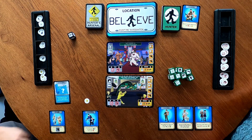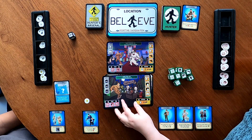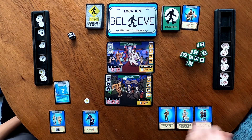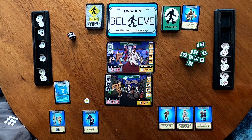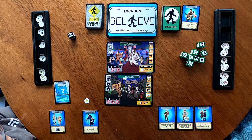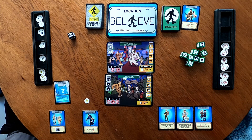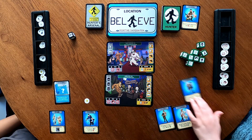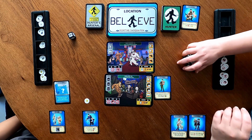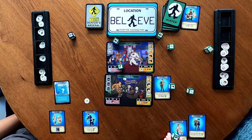Since both locations seem really easy to trigger the lost condition and I have no anti-tokens, I'm going to do a location. I was also supposed to choose a hunter first — let's correct that. I'll go with U.S. Army as my hunter. Before applying anti-tokens — if I roll two or more guns, I get a wild card. Let's roll!